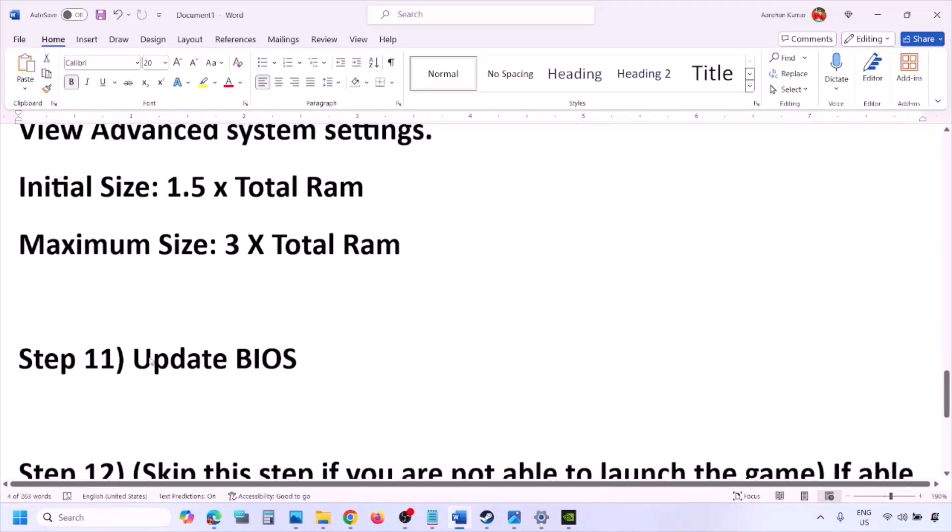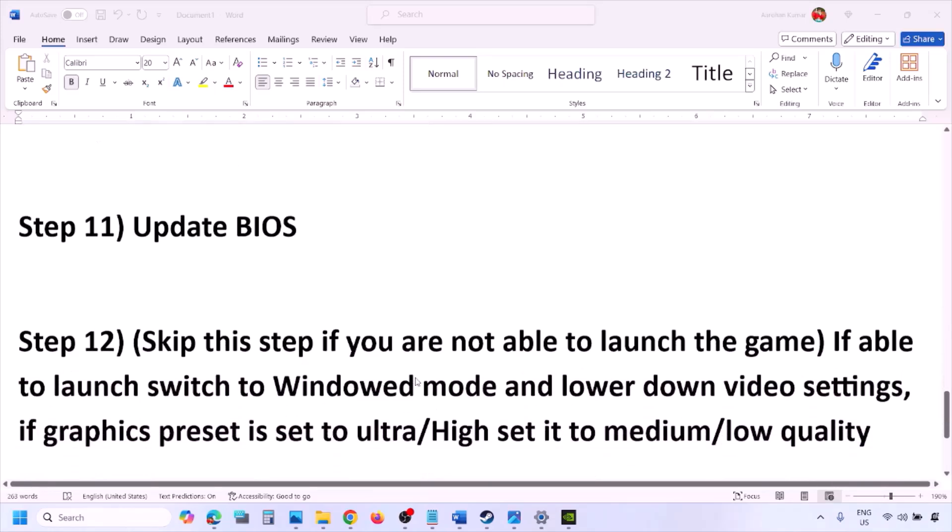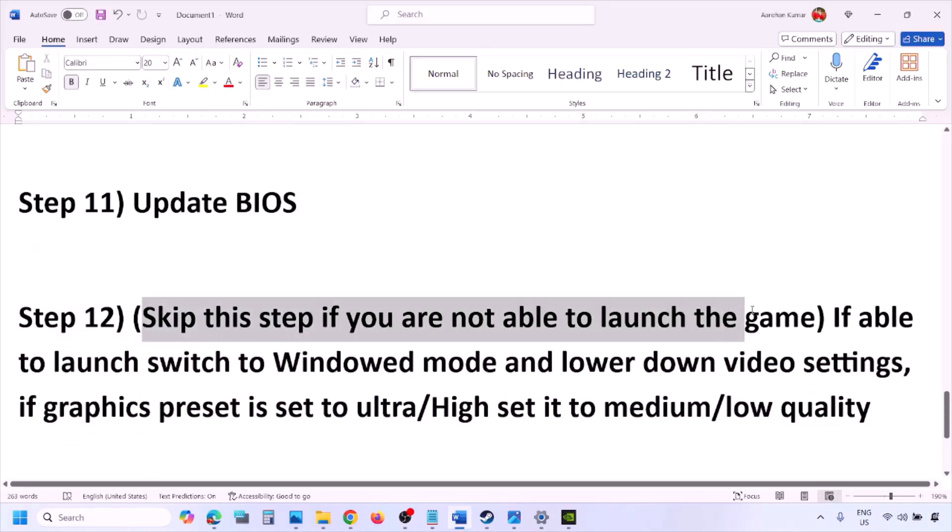The next step is to update the system BIOS. Go to your system manufacturer's website — for example, Dell website for Dell computers, Lenovo website for Lenovo. Select your model number and find the latest BIOS update in the software and drivers download page. For laptops, make sure the battery is above 10% and the AC adapter is connected before updating. Do not unplug the power cable during the BIOS update. After the update, log into the computer and launch the game.